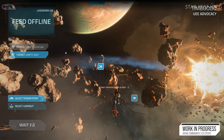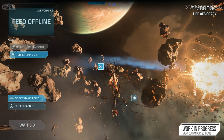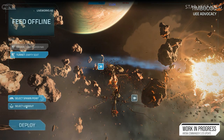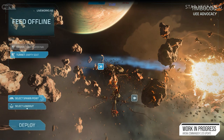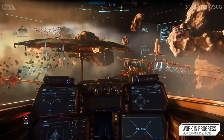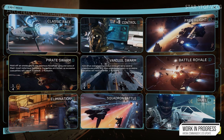The Arena Commander update for 3.20 introduces a new spawn screen that allows players to change their ship loadouts in-game — this is huge. Multi-crewing in Arena Commander was a feature I personally wanted in Star Citizen for a long time, and I'm very excited to finally experience it. Players can now join their friend's ship in free flight, swarm modes, and squadron battles, spawning directly into the turret of the selected ship.